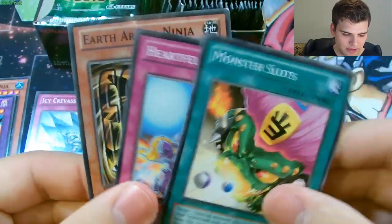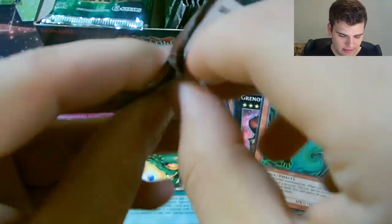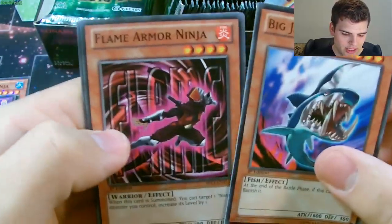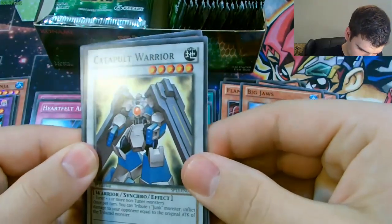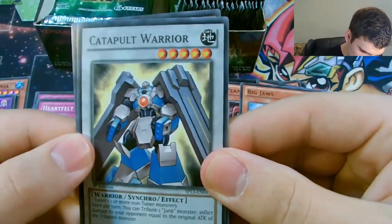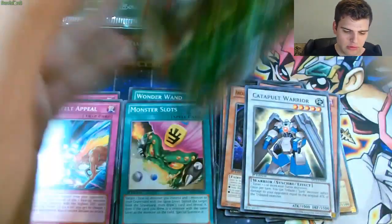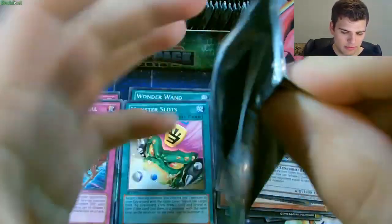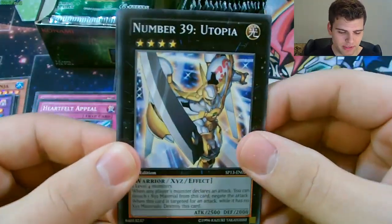Monster Slots, Heartfelt Appeal and a Star Foil Earth Armor Ninja. Big Jaws, Flame Armor Ninja and then a Star Foil Faith Bird. Should pull all the cards in the set - I think it's only a 50 card set. A Catapult Warrior, pretty cool, I think he's a new card in this set. Can of Forest and Chewbone Star Foil. If you were going to buy a box of this set, I'm not sure how much they cost right now but I really wouldn't recommend it - I don't think you can get your money back very easily.